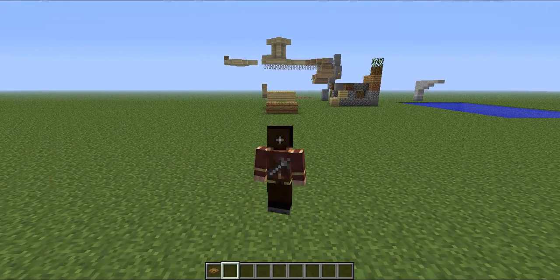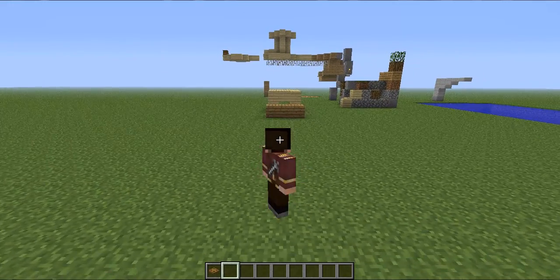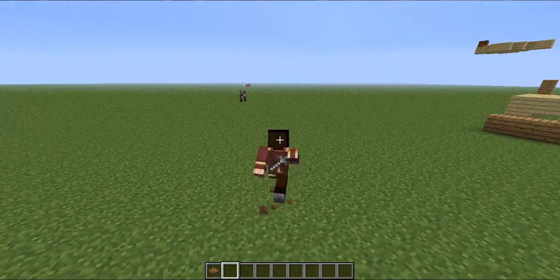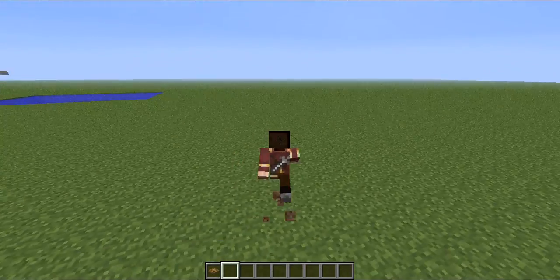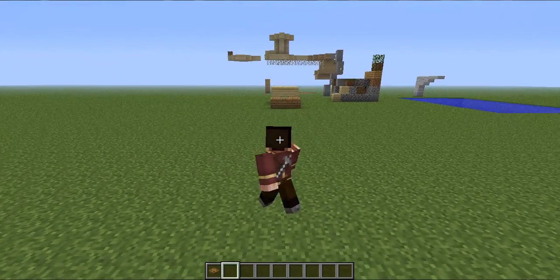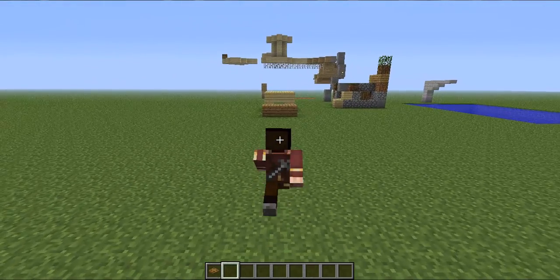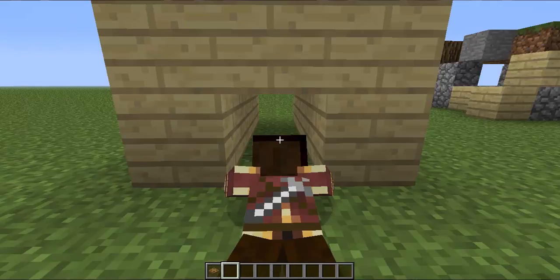So if you hold control and do a little sprint, then hold control and jump, you do a little dive. If you hold it for longer you can do a bigger dive. I'll just show you this — holding control and then jumping straight over.